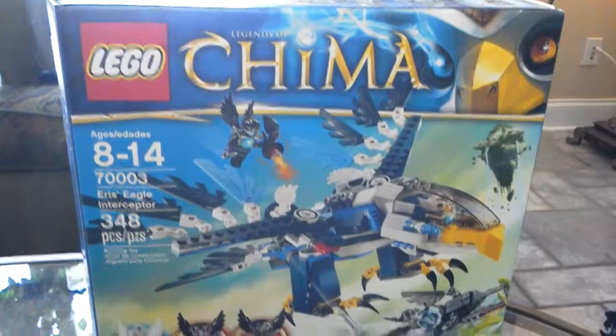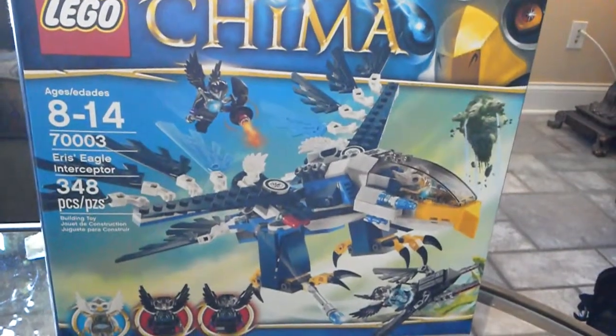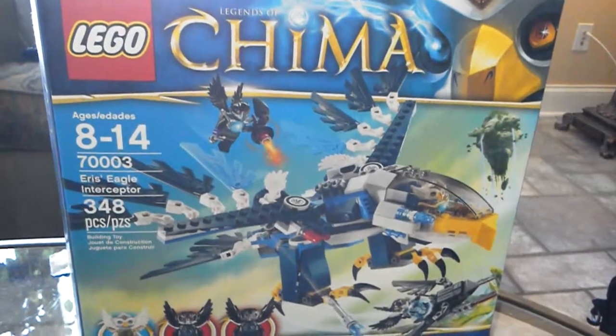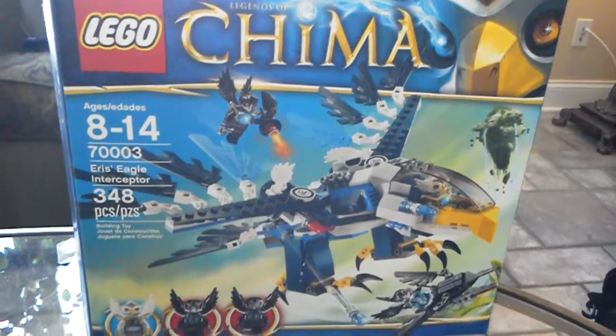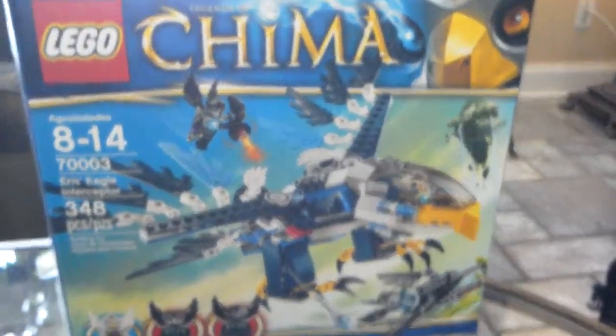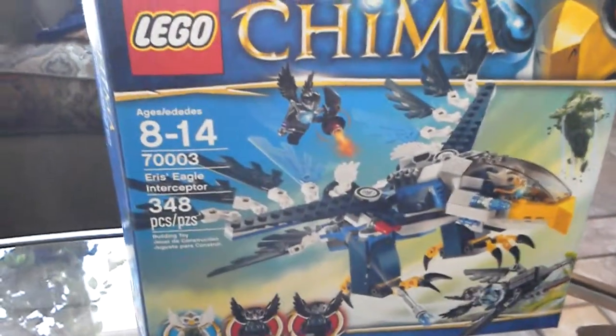Today we are going to be reviewing Erison's Eagle and Scepter, set number 70003, ages 8-14, 348 pieces, and we get 3 minifigures in the set, and 1 book to build everything, and we get 2 vehicles.